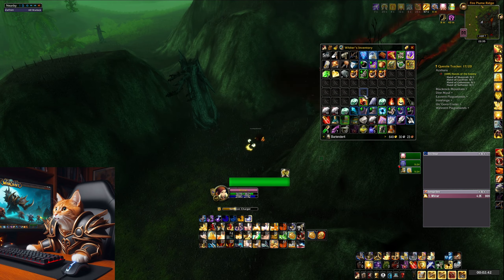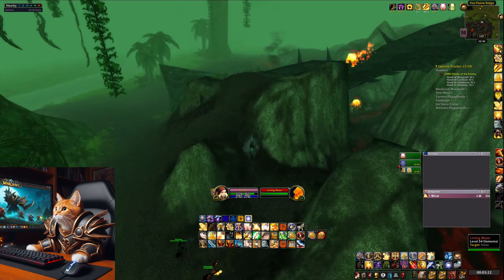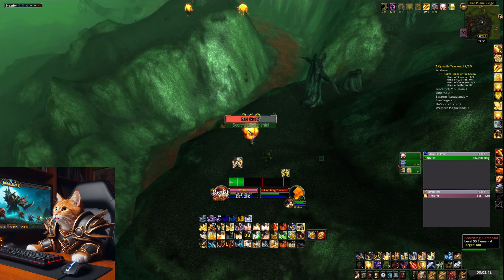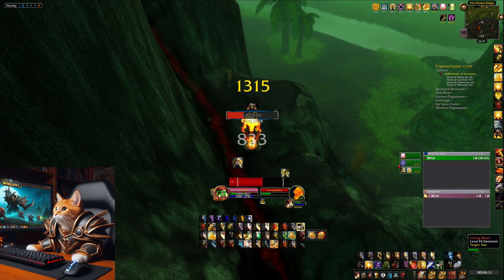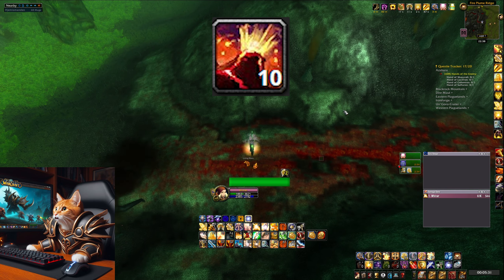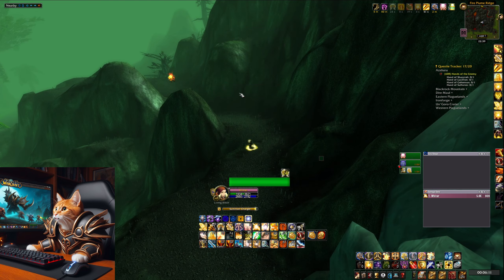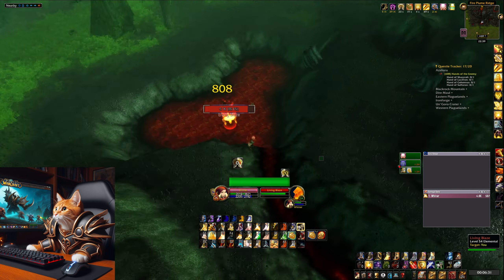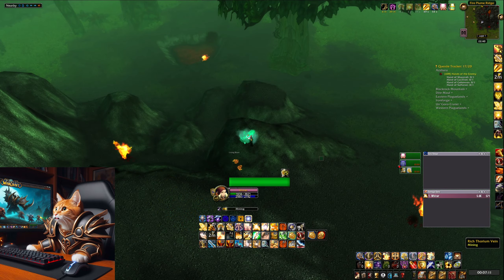Hello and welcome to a new video for World of Warcraft Season of Discovery Phase 4. In this video I am going to show you a great gold farm in Phase 4 right now. We are going to farm fire elementals in Un'Goro. Around this volcano you will find a lot of elementals which drop essence of fire. Those can be sold for around 25 gold at the moment at my auction house, because a lot of people need them to craft their fire resistance epic gear for higher heat levels and Molten Core.